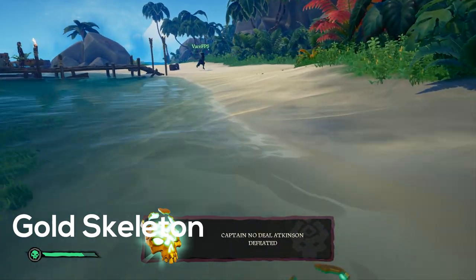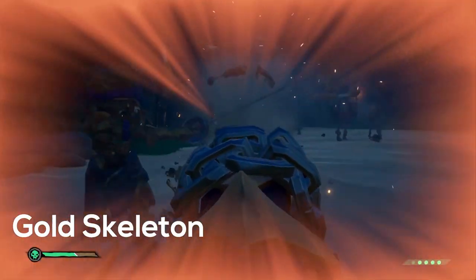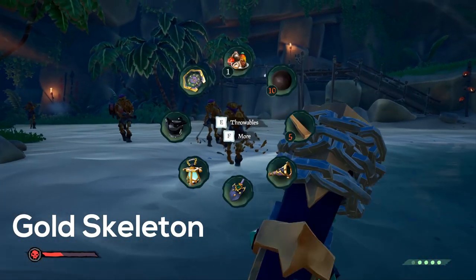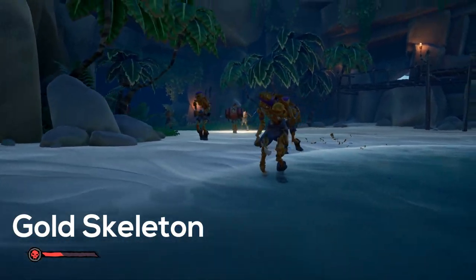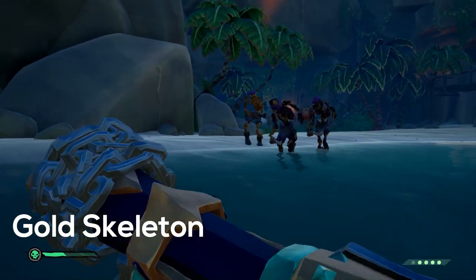Once the gold skeleton is rusty, use one of the three gun types to kill them. A blunderbuss is by far the best option, and if you stay very close to them and aim for the head, they will be down with a single shot.